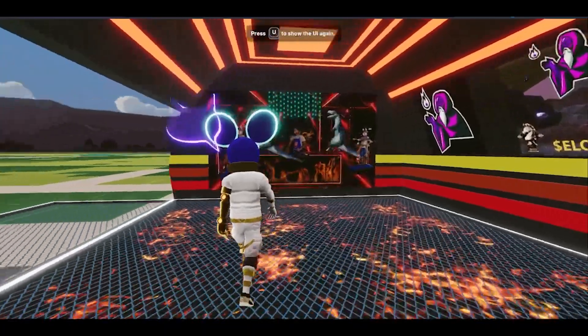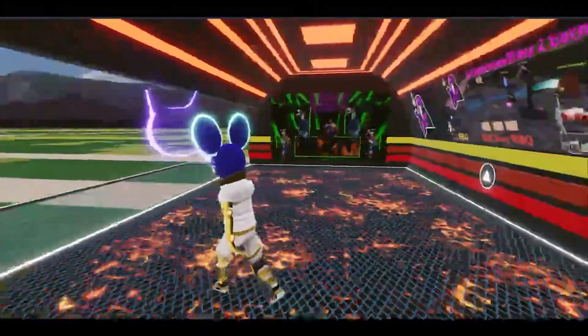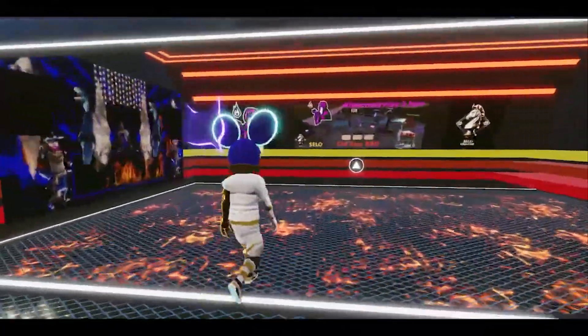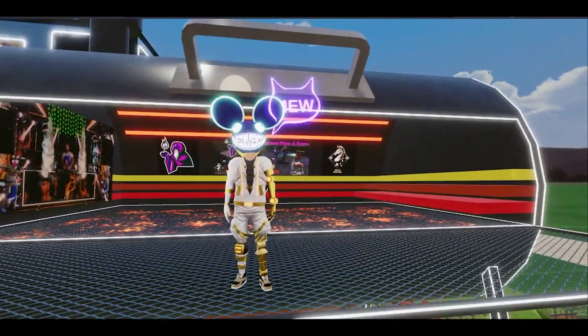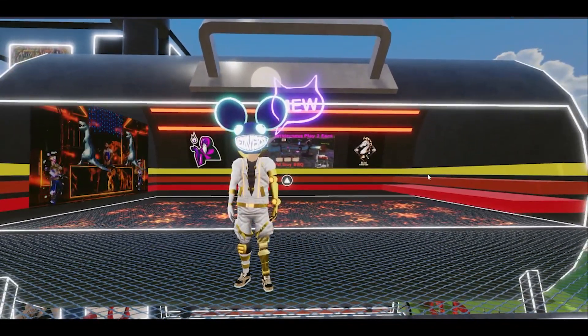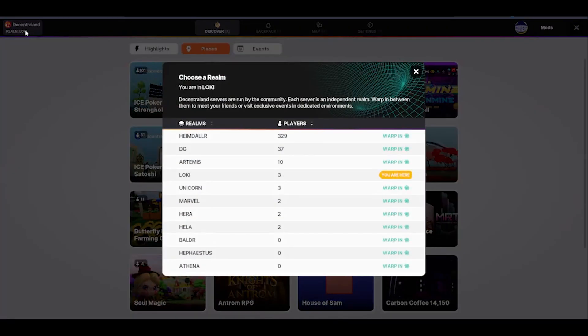If you find yourself at a location you know is populated but you seem to be the only person there, you might be in an empty realm. Realms are similar to servers. If you press X on your keyboard, on the top left you will see the word Realm followed by the name of the realm you are in. Just click on the most populated realm and everyone at your location will begin to materialize.